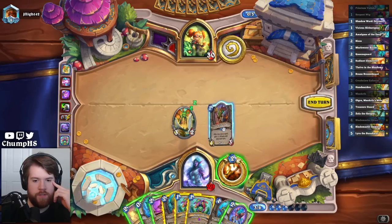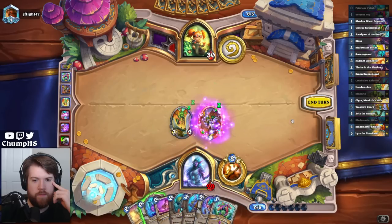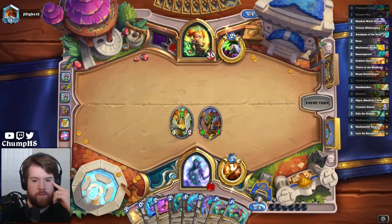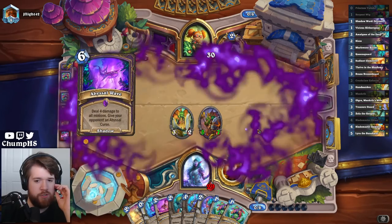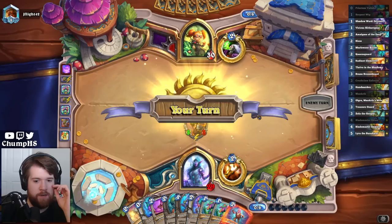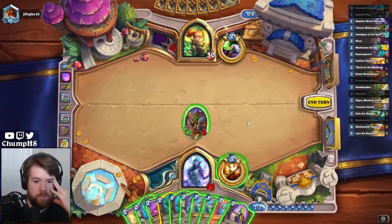Is this just Slitherspear Double Wig? What exactly can I do if something's six? Go like Amalgam Double Wig, Queensguard Wig, Valish Double Wig. And then Bless? I don't know, that's a lot of Wigs. This might just be lethal, but I'm not sure.